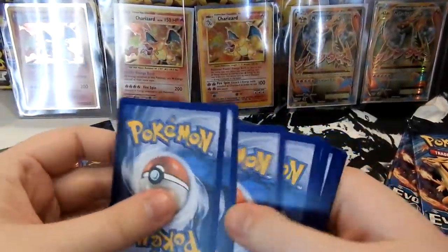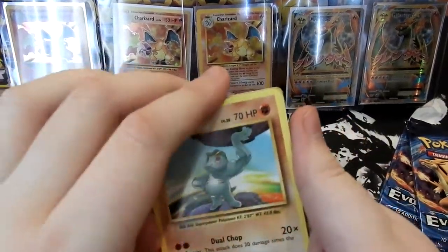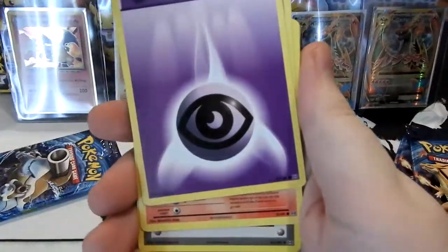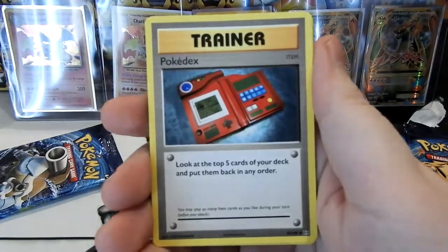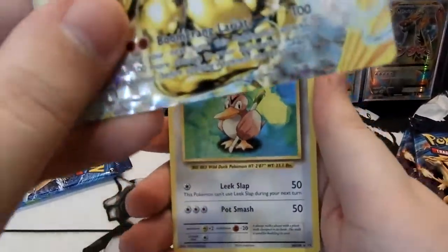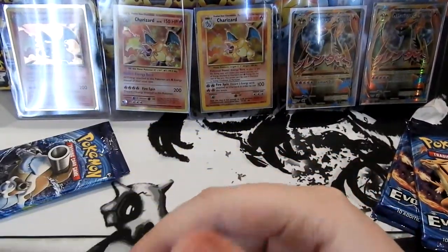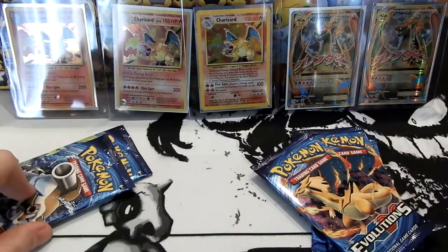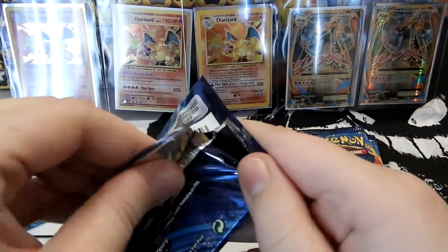There's the code. Two to the back. Let's go. Machop, Growlithe, Pikachu, Energy Card, Charmander, a Potion, Pokédex, Poliwhirl — that's a lot of P-P-P-Ps — Machamp, Break Card, and our Rare is just a Farfetch'd. Nothing special. We are down to about five packs. Man, it's going a lot quicker than I thought.